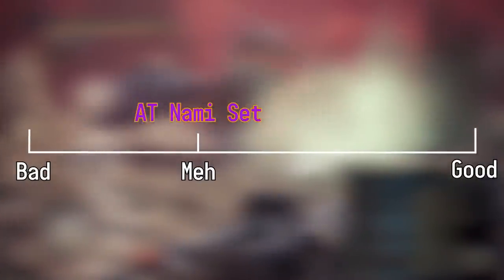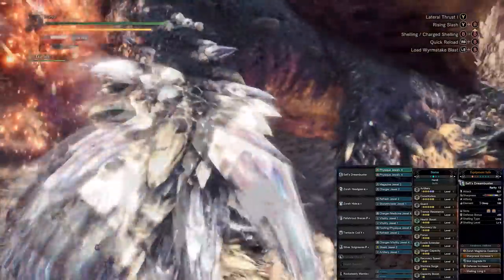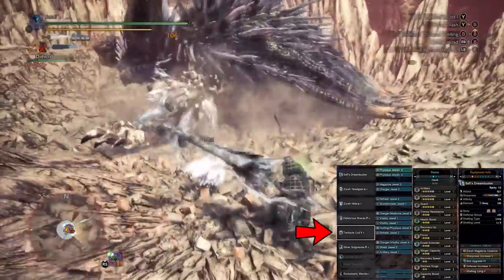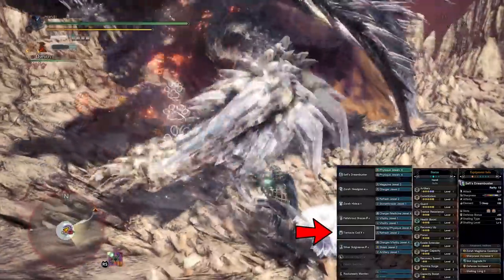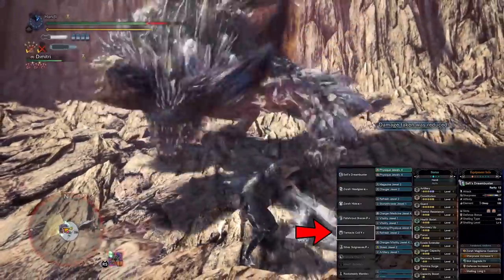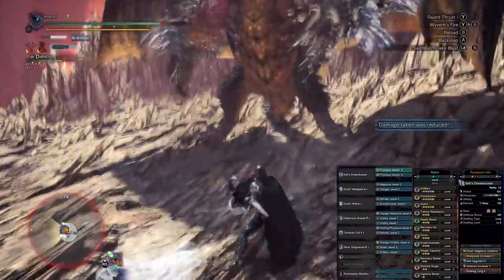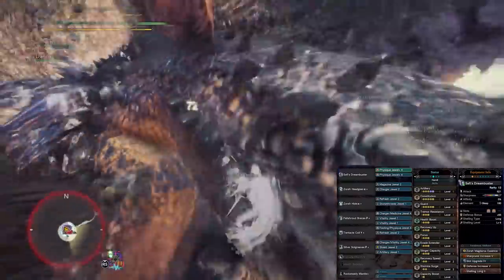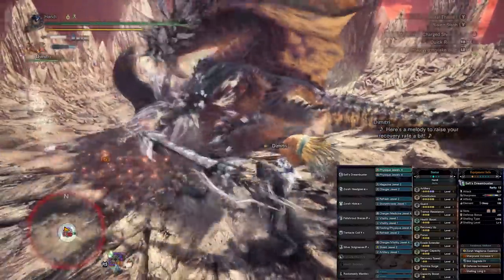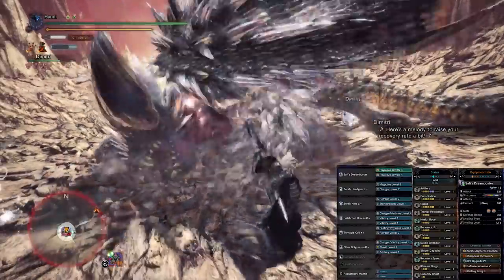The introduction of Arch Tempered Nami brought with it an armor set that is overall pretty meh, but there is one piece that really caught my eye immediately — the waist. It has a maxed-out Evade Extender and 2 points of Recovery Speed, with another 2 level 2 slots to work with as well. Admittedly, I don't really care that much for Recovery Speed, but I won't scoff at the fact that you get 2 points of it as well.